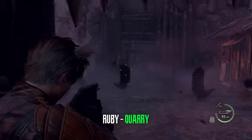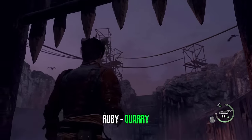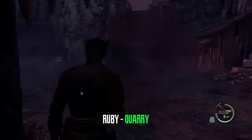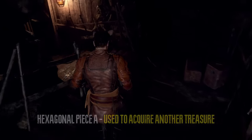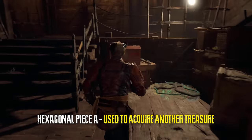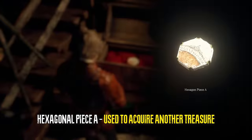In the quarry where you will later fight the giant, you can find a silver treasure right here. Shortly after, in the merchant's hideout, we can encounter a chest. This chest will hold one of the hexagonal pieces that we need later.